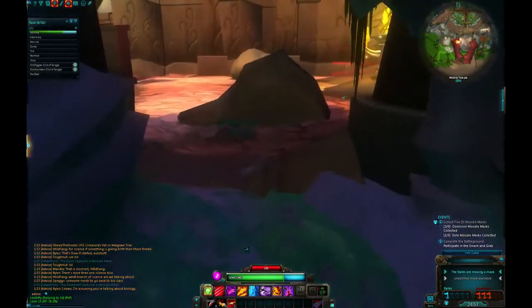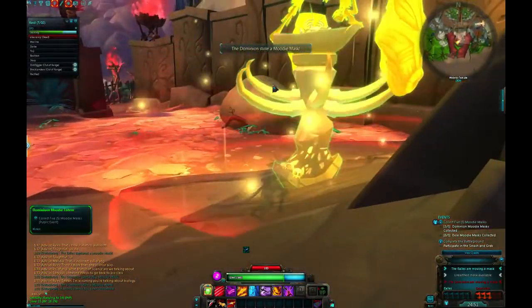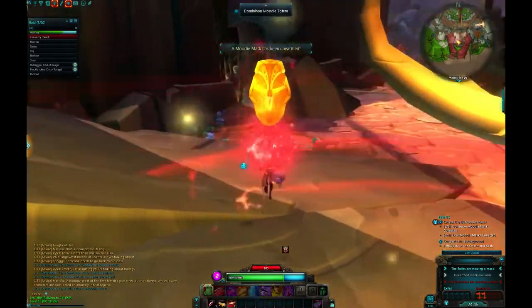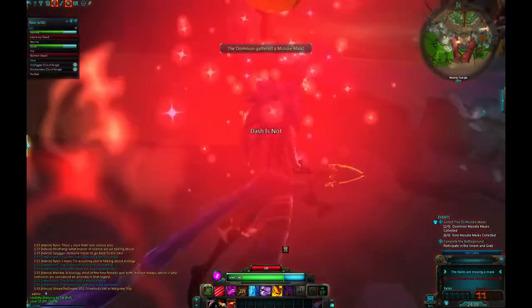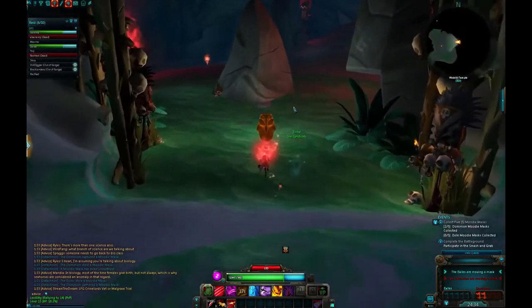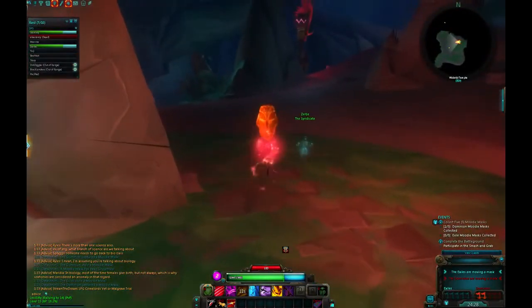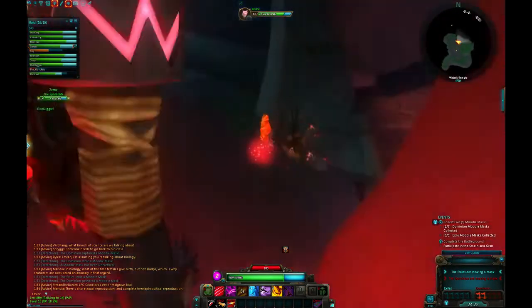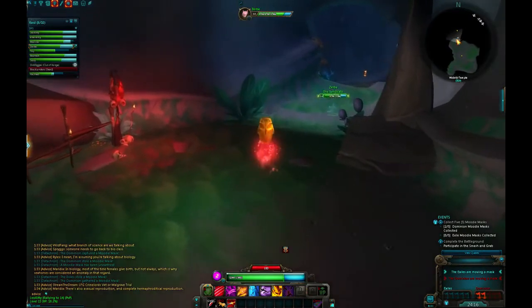So I make my move for another mask. Now I'm actually running the mask, and you're going to see me take the new exit. I see a stealth right there and instinctively try to do my stagger — which is my stun — but it was friendly, luckily. They're going to help me run this. You can actually see some damage buffs in this new little cave, which is pretty cool. It's certainly an interesting change to the map.